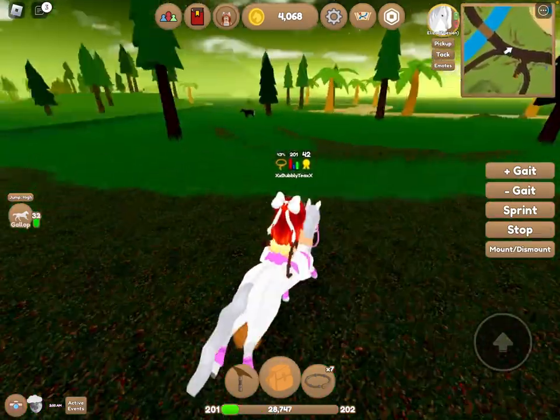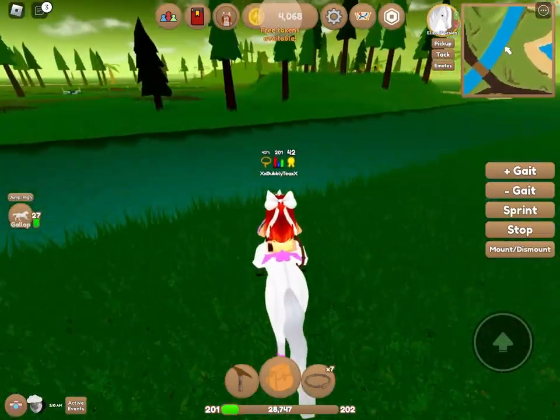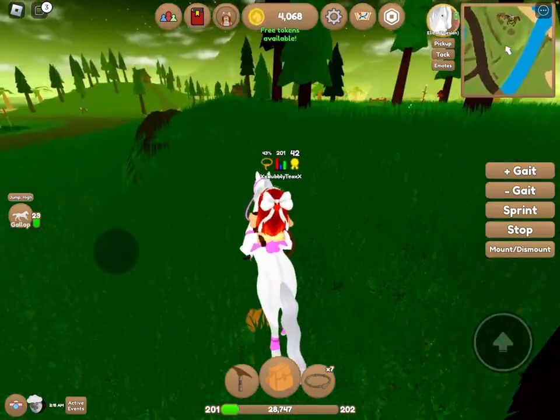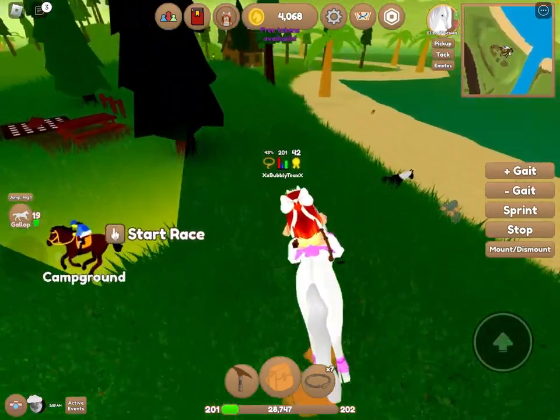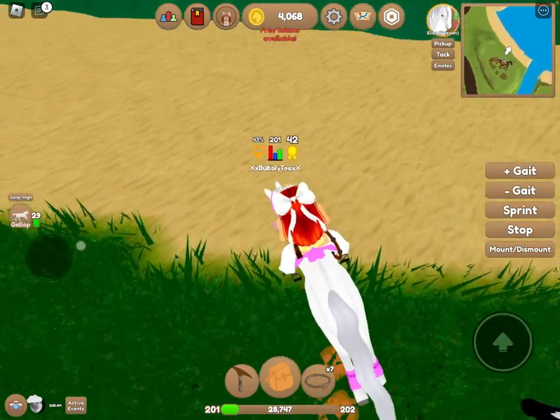I'd say check these spots even if they're not perfect for Frisians. This spot doesn't normally have any, but you can still check there because it has horses. This picnic area I find is a good spot to find them. There is a quarter down here — yeah, a quarter.